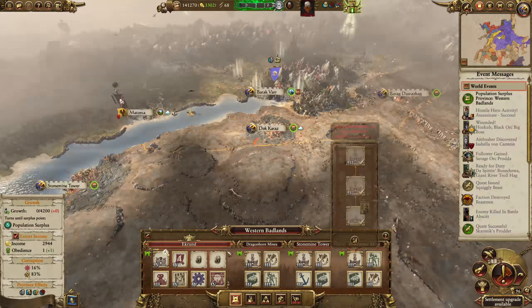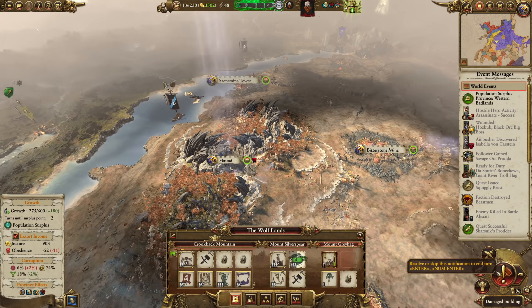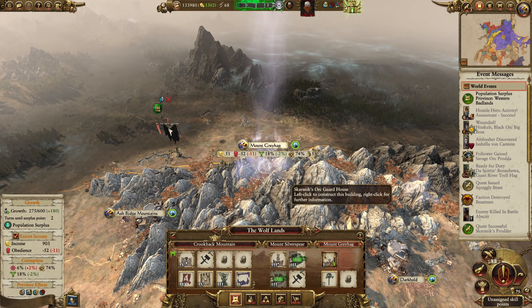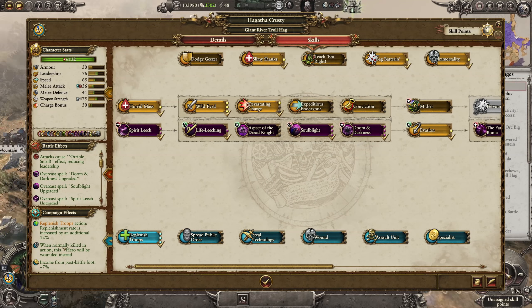God, I hate Slayers so much. They're just the worst. Oh, you were going to get in Grom's army, weren't you? You're fucking miles away — you're going to take ages. Never mind. Right, we can knock down the growth buildings. Done. There's not much point repairing that, to be honest. Mount Silver Spear. What about Ashbridge Mountains? We have defences here next turn.